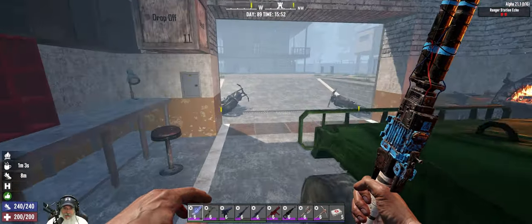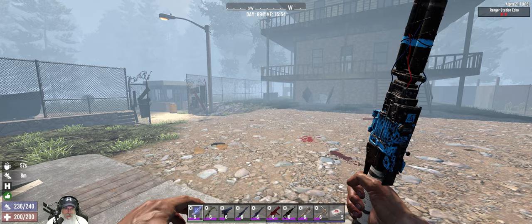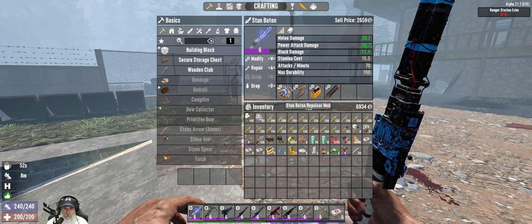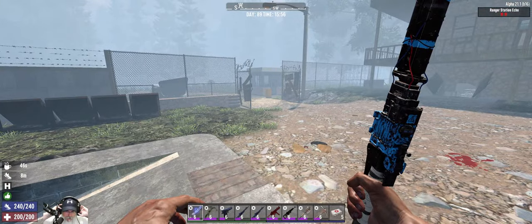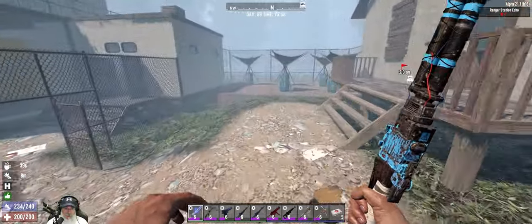Welcome back everybody to Alpha 21 — this is the Apocalypse Ranger series and I'm Old Guy Gaming. In this episode we're going to try out the stun baton. This time we've got it completely modded up with all the stuff: stun baton repulsor mod, weighted head mod, rad remover, and fortifying grip mods. We're going to give this a try and see how we like it. If you haven't been watching the series, you should know I'm completely maxed out on all perks.